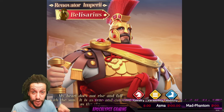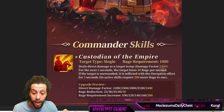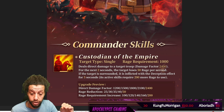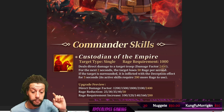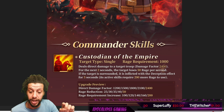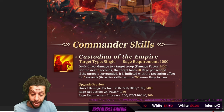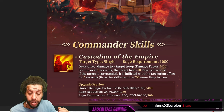Let's look at his skills. The first skill is a target type single and requires 1000 rage. It deals direct damage to target troops — damage factor 2400 — for the next 2 seconds. The target loses 50 rage per second. If the target is surrounded, it is inflicted with the deception effect for 5 seconds, and its active skill requires 200 more rage to use. So the total is 2400 direct damage, rage reduction 50, and rage requirement increase of 200.